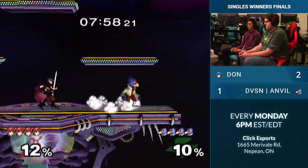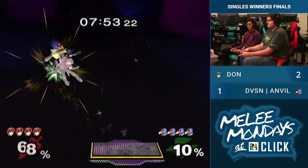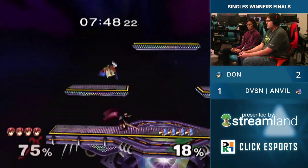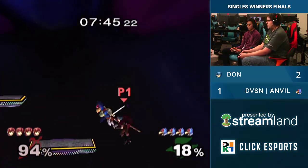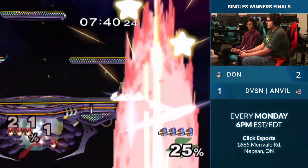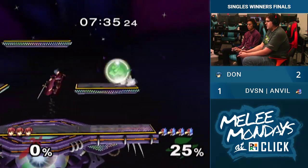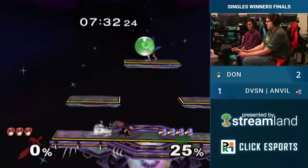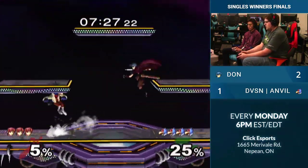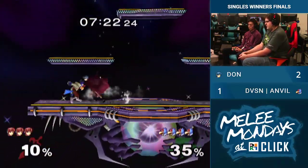Oh, we're on Battlefield actually. I feel like Anvil's back — he's turned on right now. Good stall by Anvil. He's on fire now. Anvil's heating up — look at him, he nails that edgeguard. We haven't seen that from him yet. What if you just gave him two games to make him feel better? That would be some twisted stuff. Yeah, he's actually trying to win now — it's crazy.